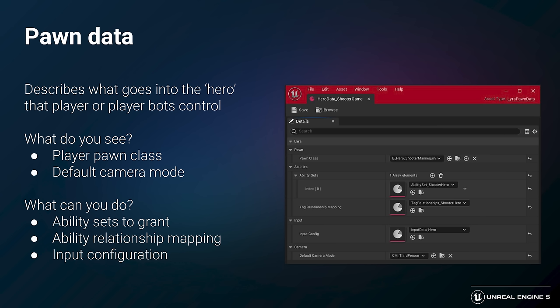The pawn data describes what goes into the hero that the player or bots end up controlling. First, it describes what you see — what kind of player pawn class should actually be spawned into the world, and what's the default camera mode when possessing that pawn. But it also describes what that pawn can do — the initial ability sets to grant, the ability relationship mapping, and the input configuration. The input configuration can also be specified through an action instead of the pawn data.